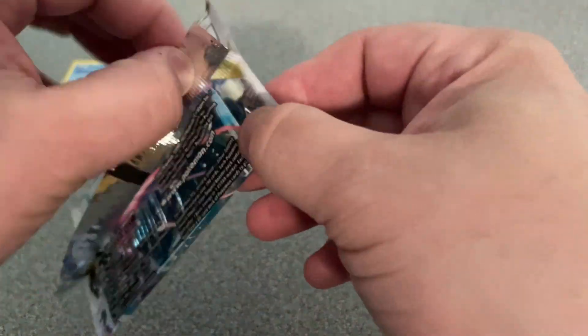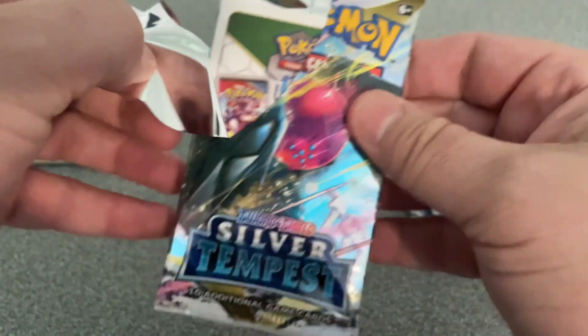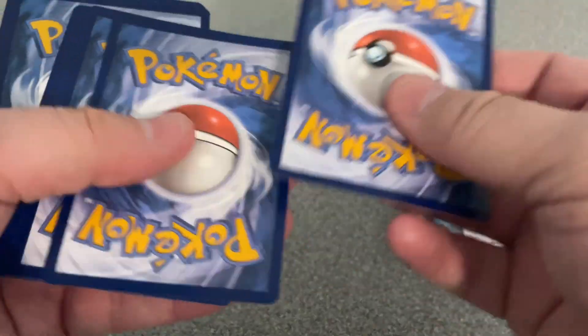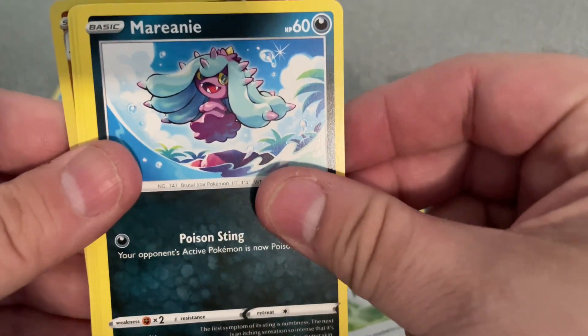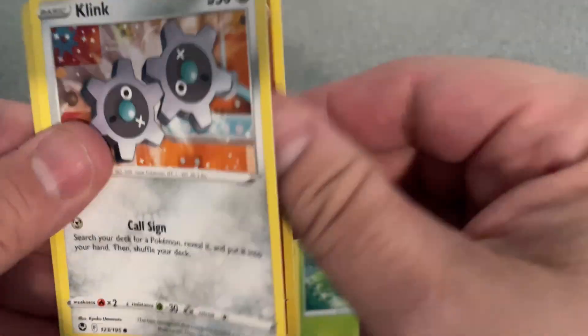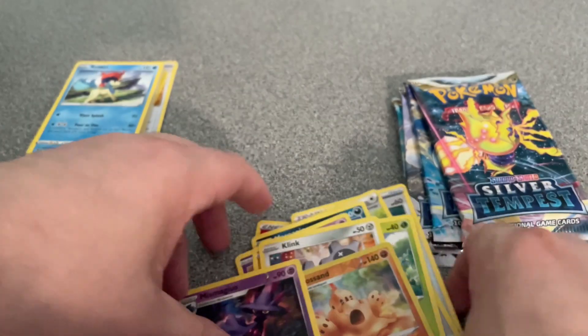On to packet number three. Oh, that was a bit easier to open — we're getting better! There's the code card. Fire Energy, Regenerative Energy, Unidentified Fossil, V-Guard Energy, Marnie, Indeedee, Baltoy, Sunkern, Clink, Reverse Holo Palossand and a Mismagius.